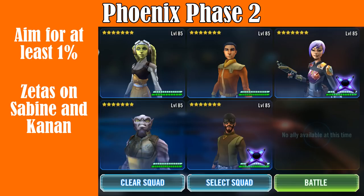For Phoenix, you want a lineup of a Hera lead with Ezra, Sabine, Kanan, and Zeb. You want at least the Zeta on Sabine with her Offense Up and Crit Chance Up to Phoenix allies. You can also get the Zeta on Kanan to give Foresight to another ally and gain turn meter whenever Foresight expires — this will help him be a bit more tanky and help survive more hits, boosting overall team damage. Other Zetas like Ezra's Flourish are not really recommended, same with Hera's and Zeb's — they're a nice boost but not necessary.